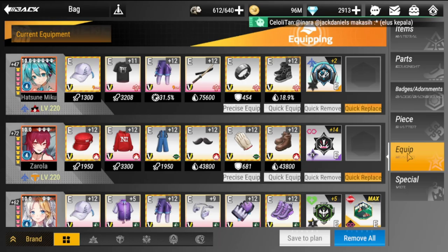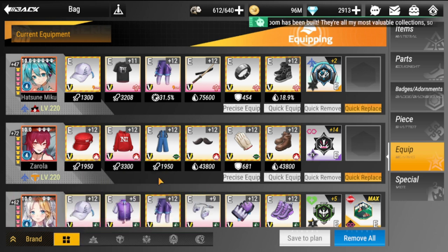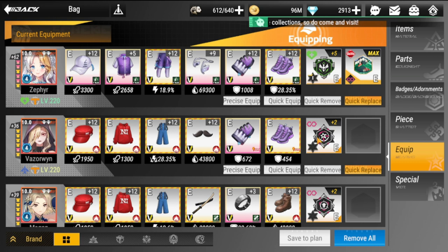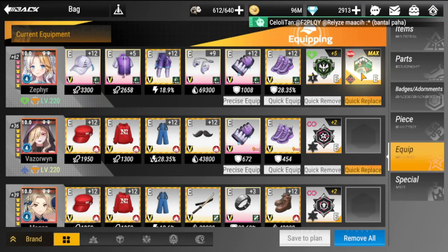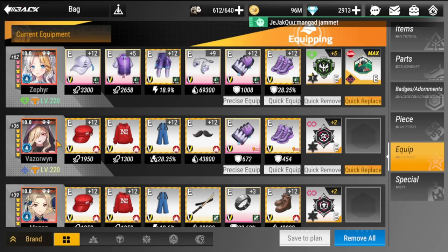For the equipment, let's start off with Zarola. She has the ultimate set and defensive set, and for her badge it's the End Time Ultimate Badge. Next up is Zephyr — she has all HP sets, her badge is the Eternal Eden Badge, and she also has an adornment from the Christmas event.